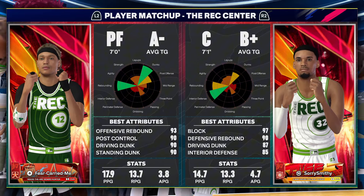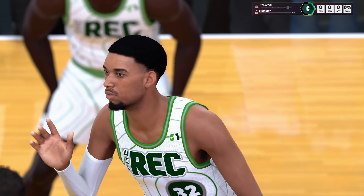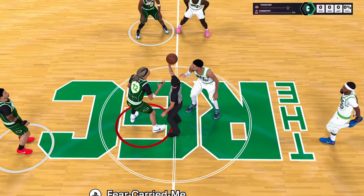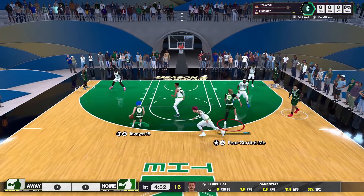My center has 97 block, 80-4. This is literally a perfect counter to my build. I should have just got the center, man. I can't put you at center. I'm cooked. I ain't got my gear either.